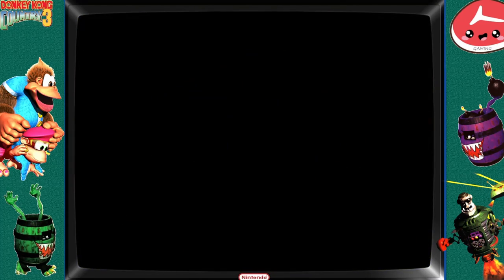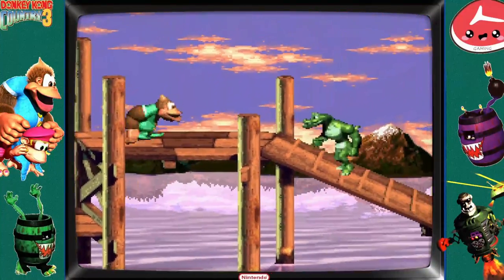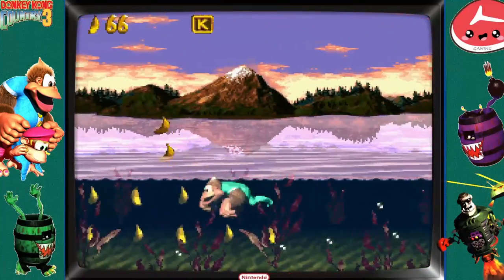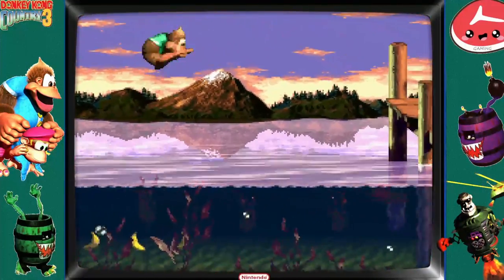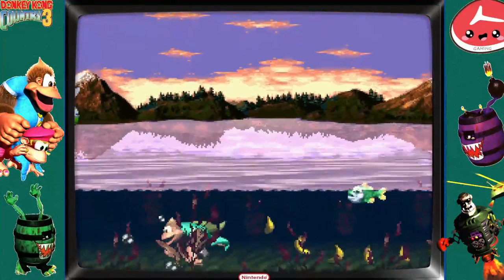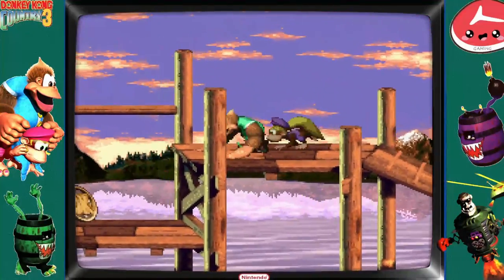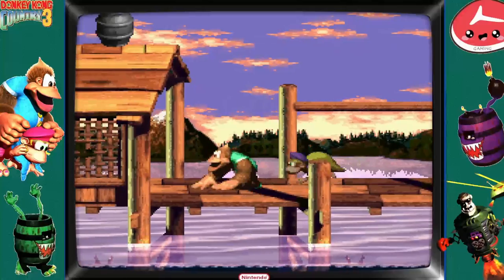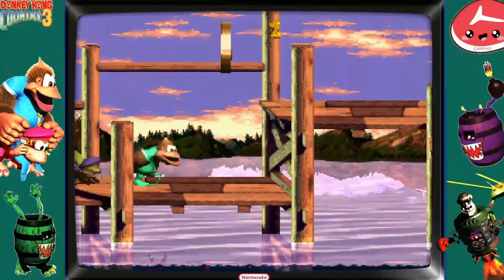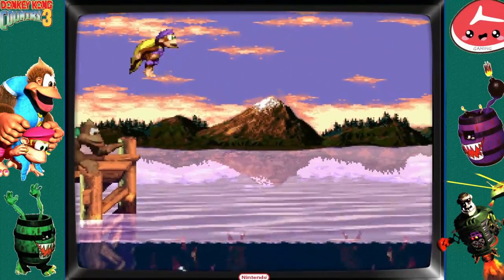I think this is where we get our fish buddy — Enguarde. I need to get my partner back. Kiddy Kong can bounce off the water — doesn't come up often, but that is a thing. We're gonna switch to Dixie here after I get this guy out of the way. DK coins — they're less hidden and more troublesome to get to.